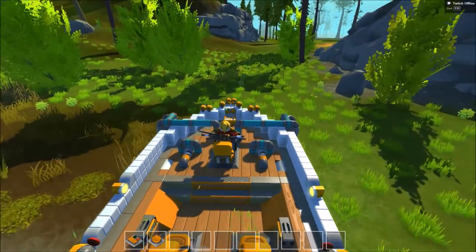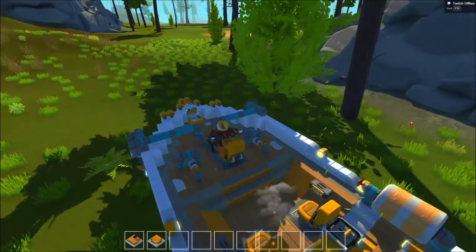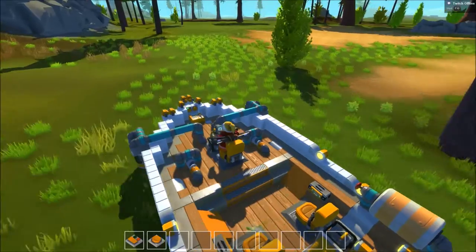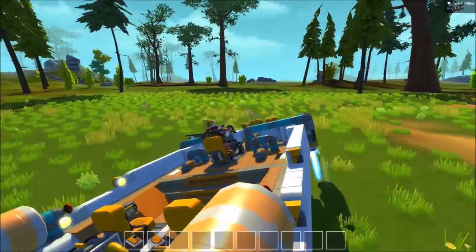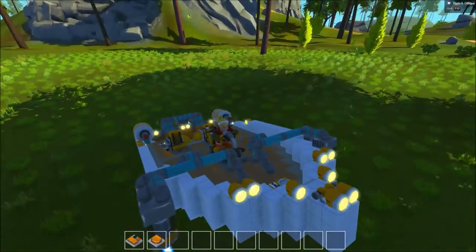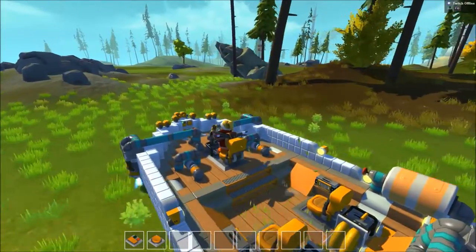I even got a horn on it. What a mighty fine horn. And if I want, I can press forward to speed up. What's cool is because of how the thrust is situated, once I let go of W — which I'm letting go right now — the vehicle has natural drift because of inertia. Which is awesome.